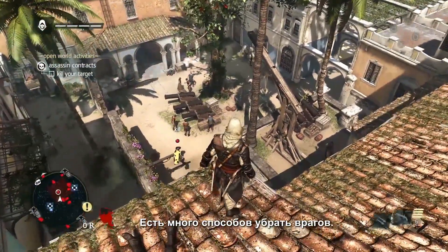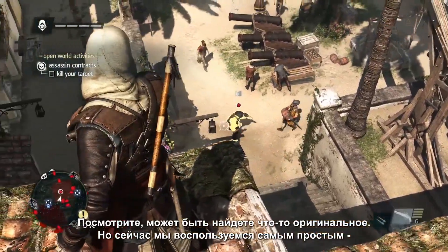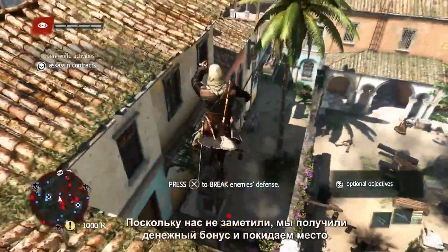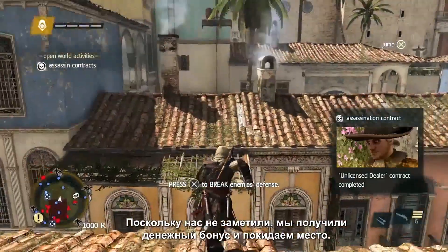There are many opportunities to take him out — see if you can spot them all. But for now, there is an easy one in front of us with the explosive barrel, so we'll free aim and take him out that way. Since we were undetected, we also got that cash bonus. And now we escape the scene.